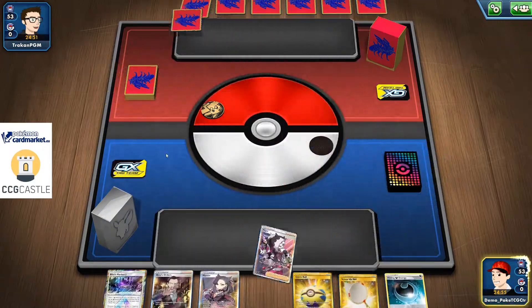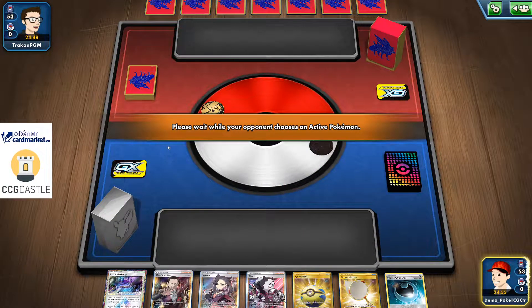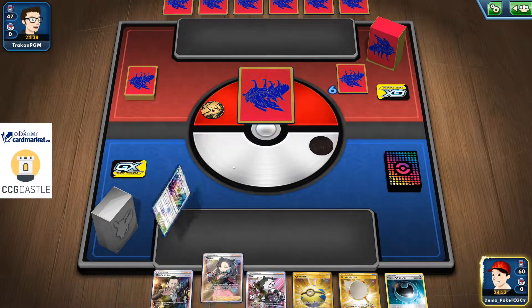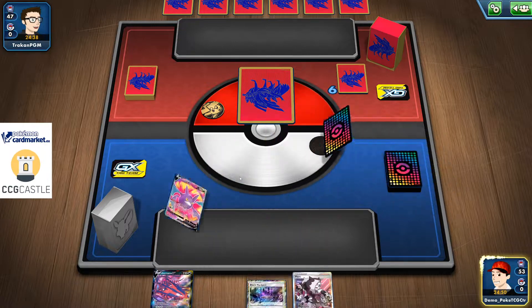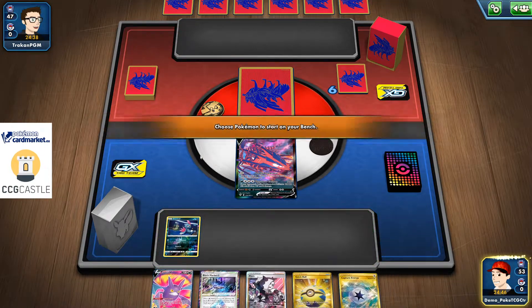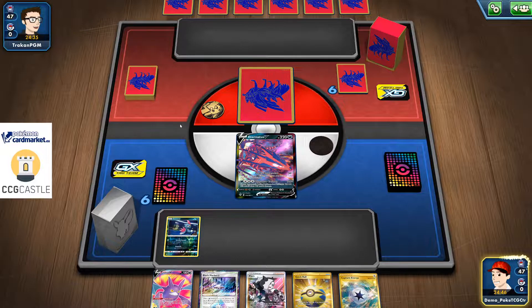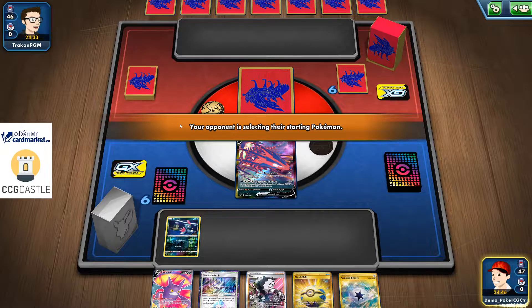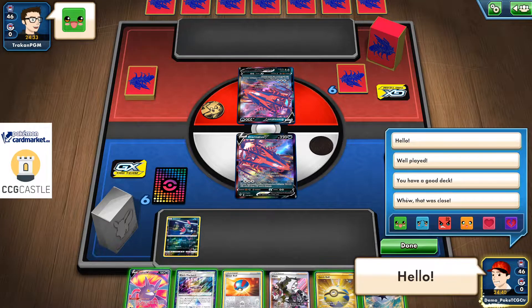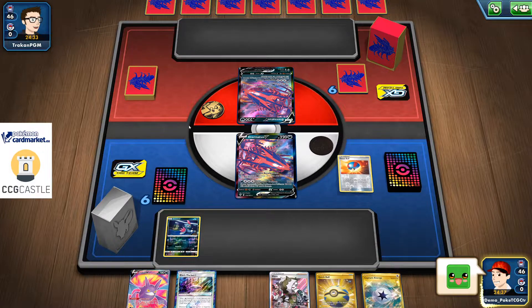My turn — no basic Pokemon, which means I need to refresh my hand. Draw a fresh hand of seven new cards and carry on. That's such a nice hand — Eternatus plus Sneasel, what else do you need? Nothing! That is just perfect — oh, mirror matchup! Mirror matchup — there we go, I'm so excited!